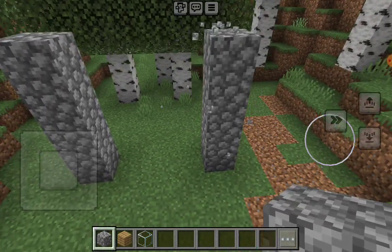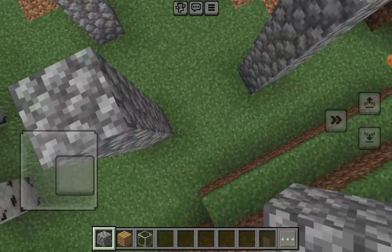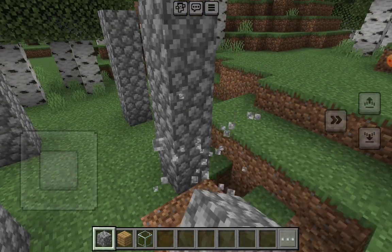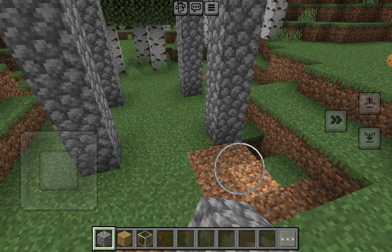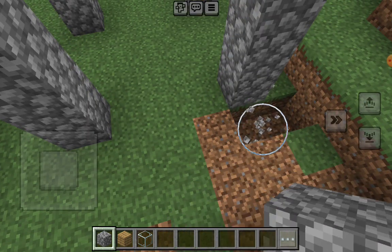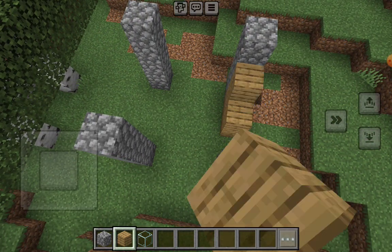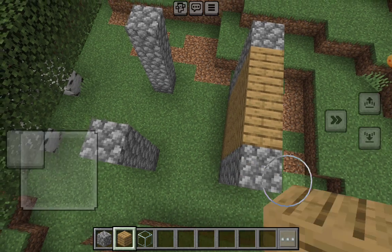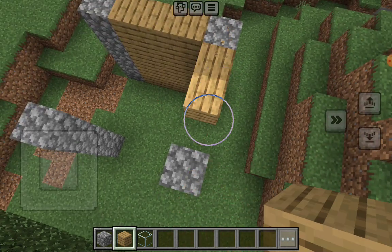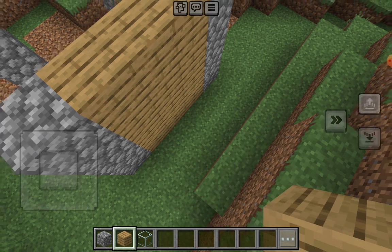That's too high, that's too high — yeah, that's better. Now right here we can just put these in the middle, because this is a starter house and I'll put a door on the left side.